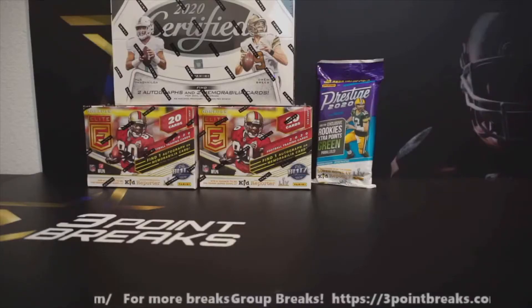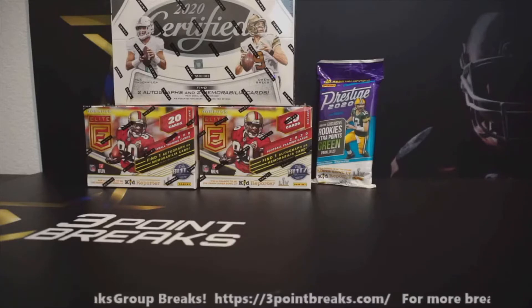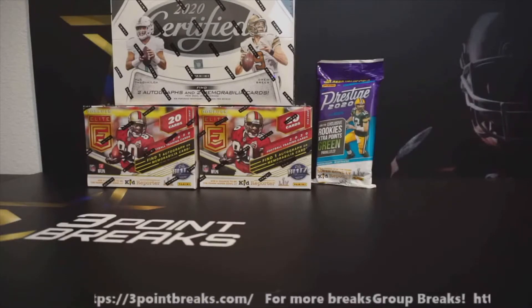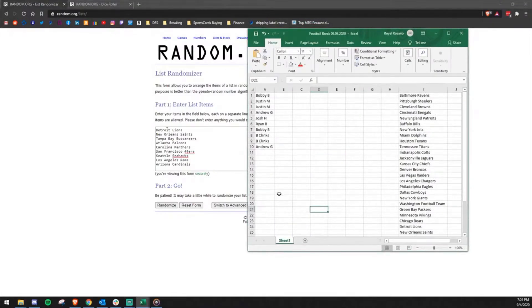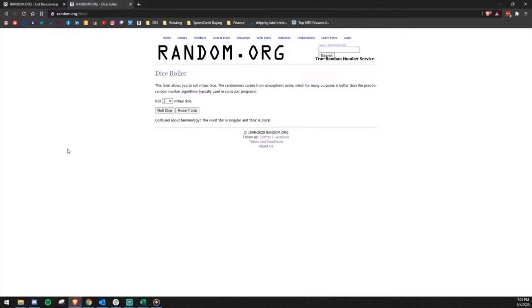First we're going to get our randomization all set up. We have our 32 teams for football, and we only have 10 names, so teams 31 and 32 will be randomly assigned to people within the break. We'll randomize the 10 names, and the top two will get those teams in order — 31 and 32. Just like usual, we do a dice roll: anything over three plays determines how many times we'll randomize the list.